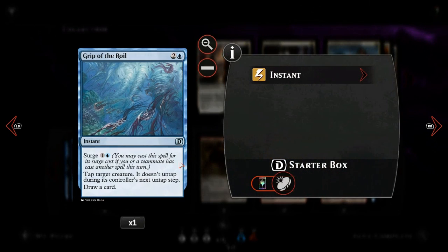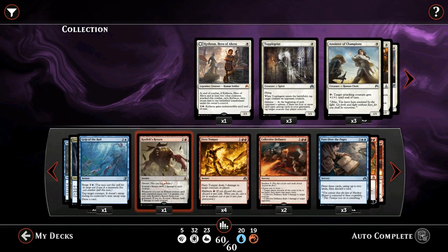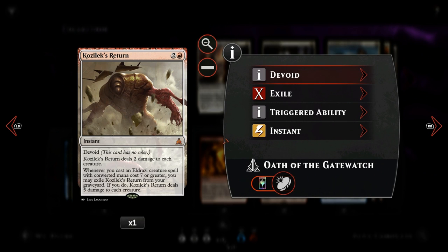Then we have some one-offs. Grip of the Roil: for two and a blue, an instant that taps down target creature and it doesn't untap during its controller's next untap step. We also draw a card, so we're not down on card advantage, and we trigger Sphinx's Tutelage. It also has Surge for one and a blue, so if we already played a spell that turn, it costs just one and a blue. We also have one copy of Kozilek's Return — a sweeper that deals two damage to each creature. The Eldrazi clause is not relevant since we're not playing expensive Eldrazi.